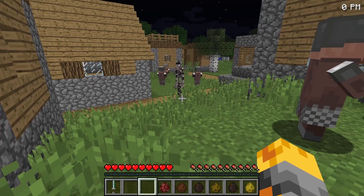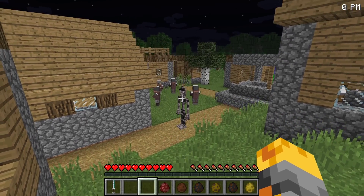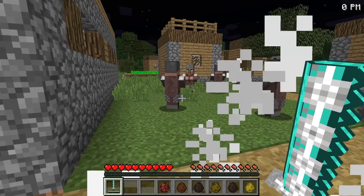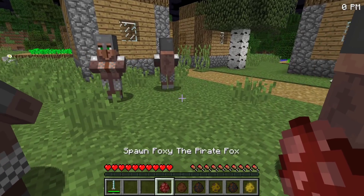It looks like the Endo Zero One could be friendly, and for that reason none of the villagers are fighting it. But sadly I'm gonna have to go ahead and fight this one off myself because I don't want to leave any animatronics lying around the village. Let me spawn the next one, which is gonna be Foxy the Pirate Fox.